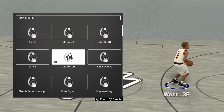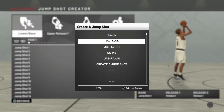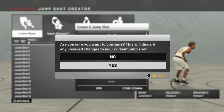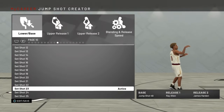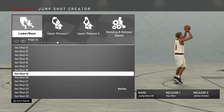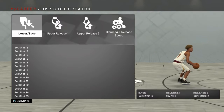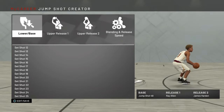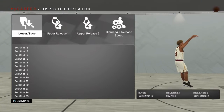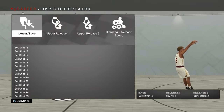Now let's go see what that jump shot is. It's jump shot 49. It looks all jaggy because Ray Allen is like one of the fastest in the game, so he pulls the ball up so fast.